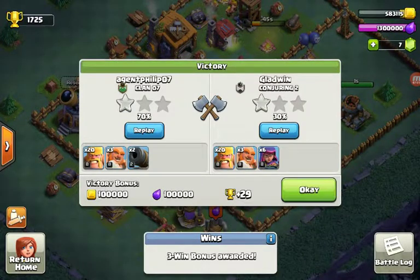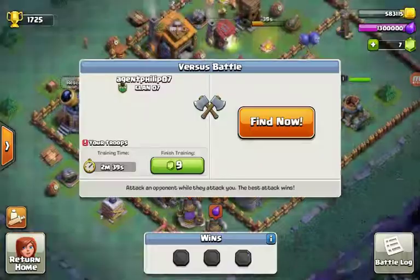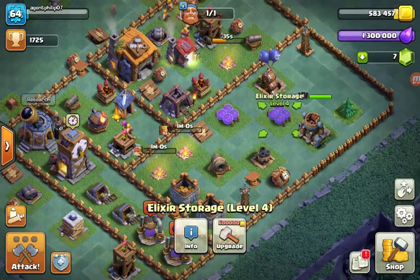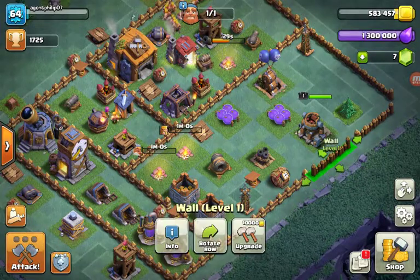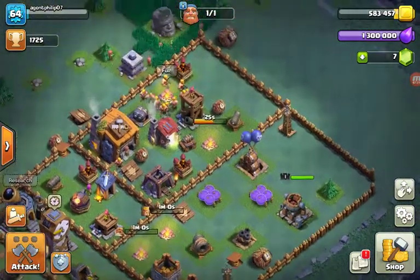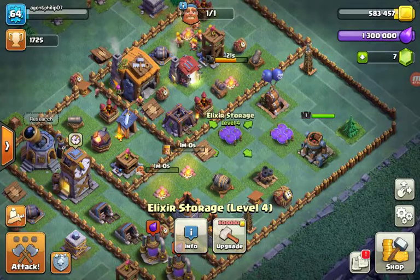I won! He only got 30% — he sucks. I got 100,000 gold — wait, I need 17,000 more gold to be able to upgrade one of these elixir storages. I'm so close!